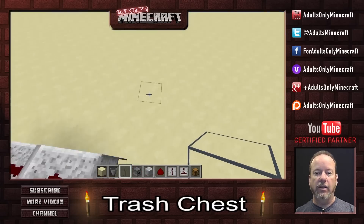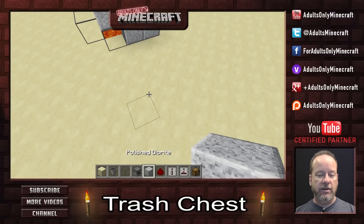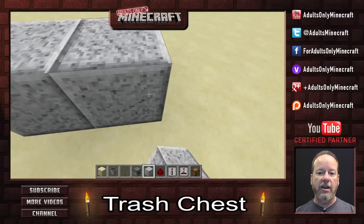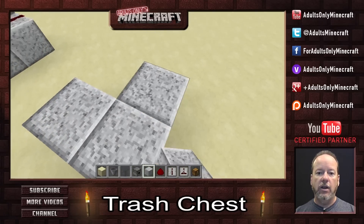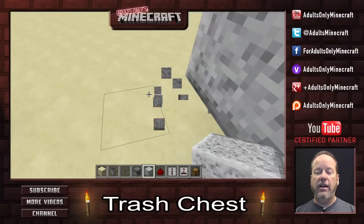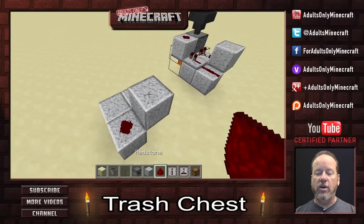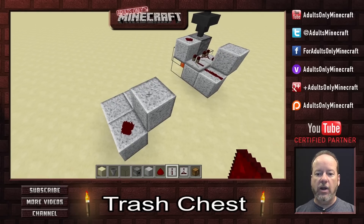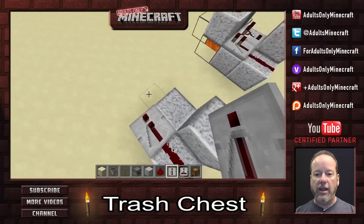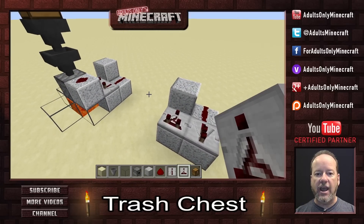Let me show you real quick how to build it. I'm going to lay in some light-colored blocks — you can use any block you want, but I find the light-colored ones work the best. So we've got them laid in like that, and we're going to throw a little redstone on top of this one here. Now we're going to throw in a comparator and a repeater. We'll put the repeater right there pointing in that direction, and we'll put our comparator right there pointing in that direction.